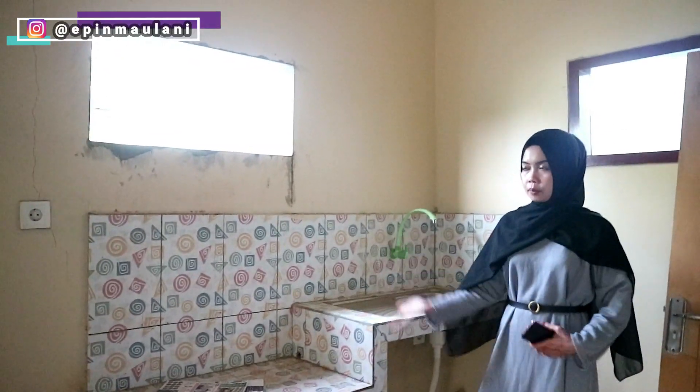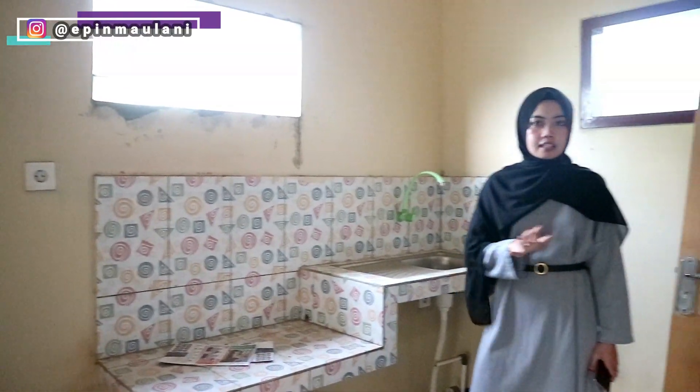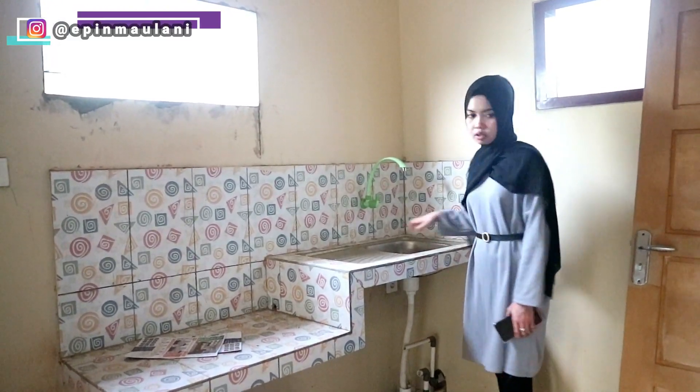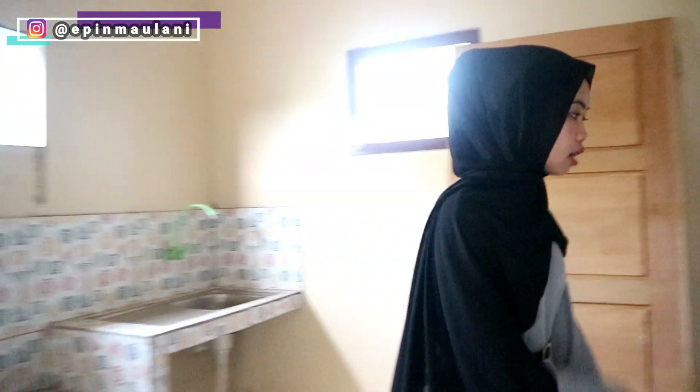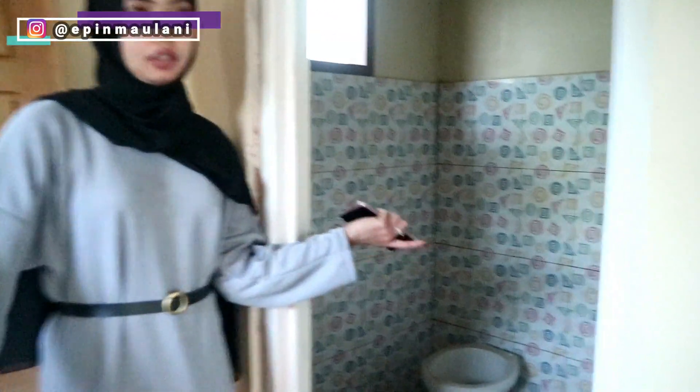Buat kalian yang lagi cari rumah yang lebih gede dari tipe 36, kalian bisa referensiin tipe yang 45 ini. Dan ini ada kamar-kamarnya juga. Kalau bedanya, ini kan bukan subsidi ya, namanya apa berarti ya? Jadi ini si closetnya udah duduk, dan ini agak luas banget. Kalau ukurannya sih, aku kira-kira ini 1,5 ke 1,5. Jadi ini tuh bukan subsidi ya, komersil.